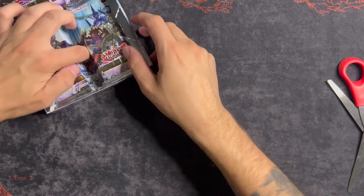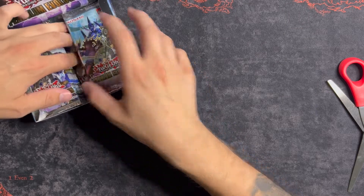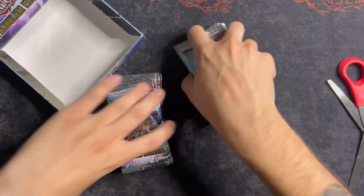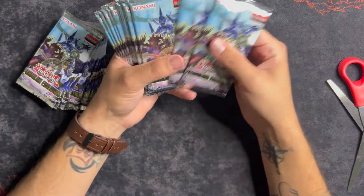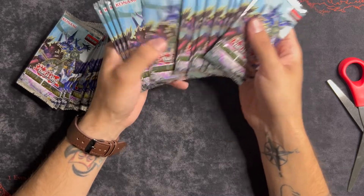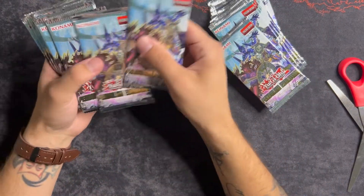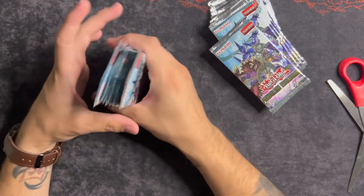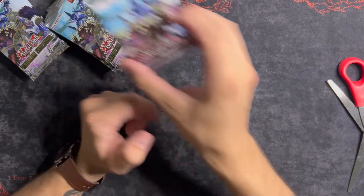Okay, let's move all the packs to the side - they are five cards per pack. Let's see... one, two, three, four, five, six, seven, eight, nine, ten, eleven, twelve, thirteen, fifteen, sixteen, seventeen, eighteen, nineteen, twenty, twenty-one, twenty-two, twenty-three, twenty-four. Cool, so 24 packs - let's go ahead and see what we can get.